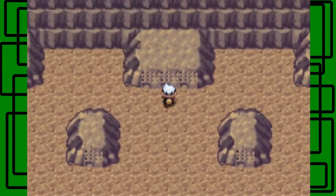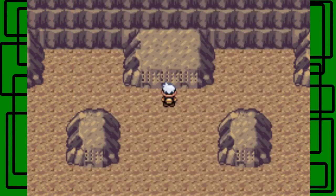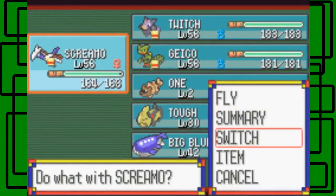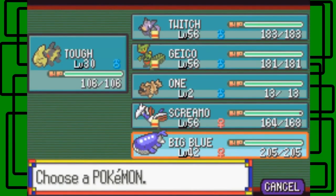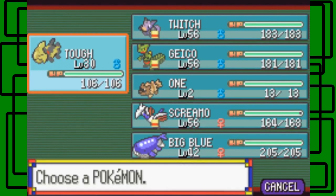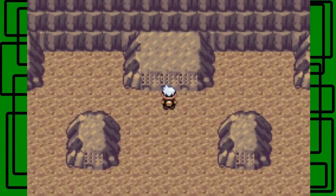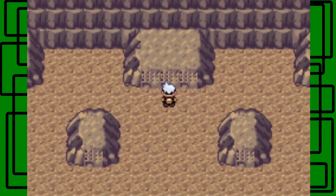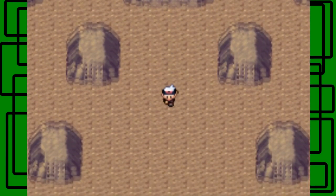Use Dig here - so let's Dig. Here's another chamber. This basically says you need to have a Relicanth in your first party slot and a Wailord in your last party slot. Let's switch Toughie and Screamo - Big Blue can stay since it's already in the last slot. Wailord in last slot, Relicanth in first slot. Read the Braille again and the magic happens - earthquake! We unlocked all the Regis!